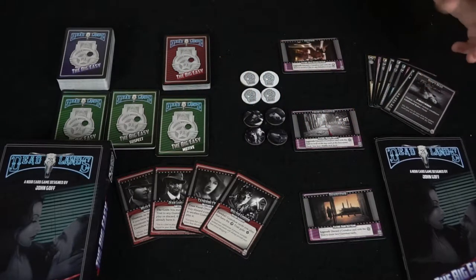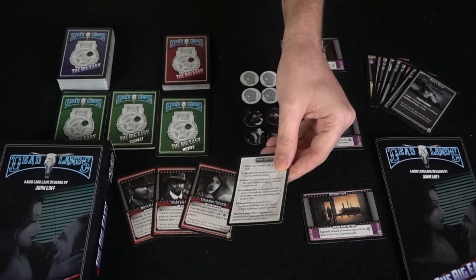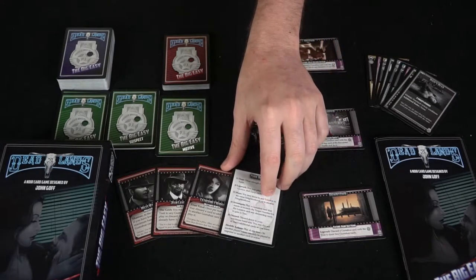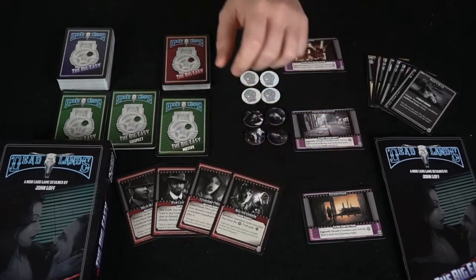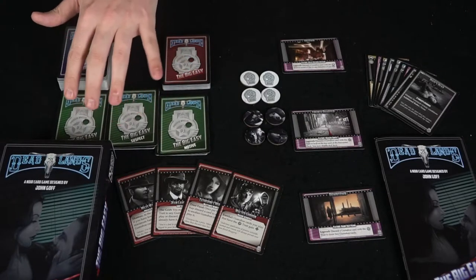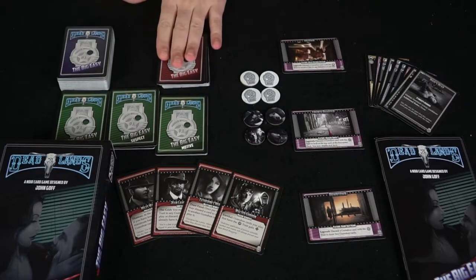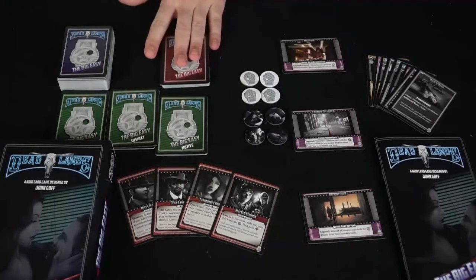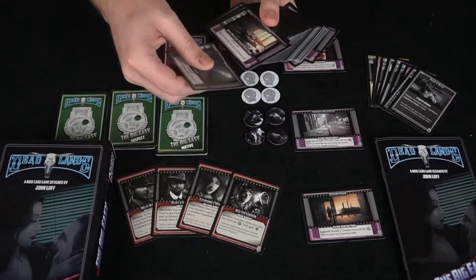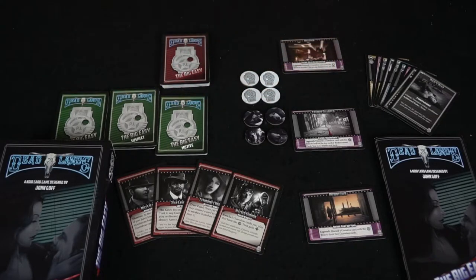These are the different case files I just kind of explained. These are the different characters you can choose from, and the back shows you what you can do on your turn. You've got your three different types of things you need to win the game — evidence, suspects, and motives. These are the threats you'll encounter when you're trying to investigate the scene of the crime. And then these are your gumshoe cards, ranging from locations to equipment and different things that can help you along the way.